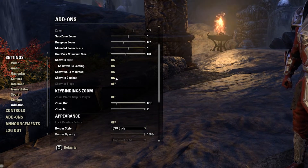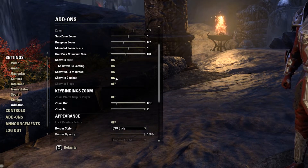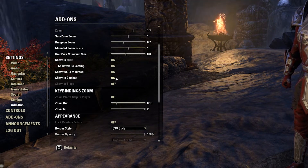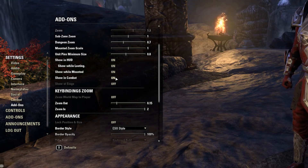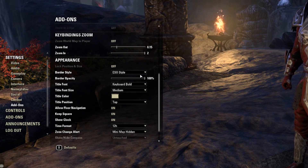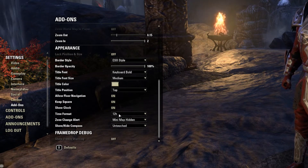I find it pretty useful to have that map out, especially if you're in a PvP zone like Cyrodiil — it gives you a little more situational awareness so you know where local buildings are if you're looking for a place to hide or ambush. Same goes for out in the world: you don't want your map disappearing anytime a mob aggroes to you. I'm not exactly sure why it's off by default, but I definitely recommend turning that on. You also have the option to change the border styles, and this is where you have the option to change your time format as well.